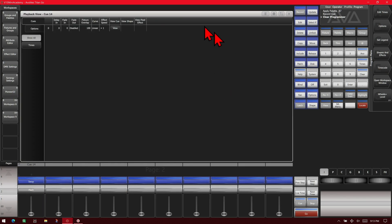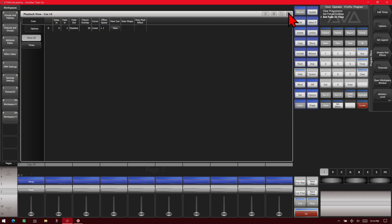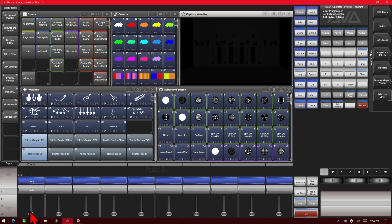If we open our playback view, we can see here we can set our fixture overlap. We'll set it to 50. And we'll set our fade in time to 2 seconds. Now if we close it and fire this cue, you can see it fades across our lights like that.